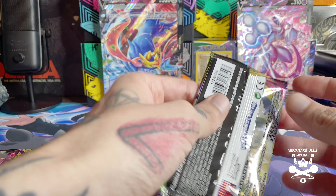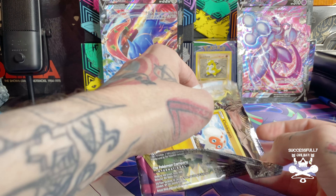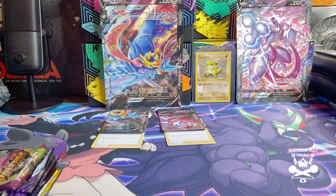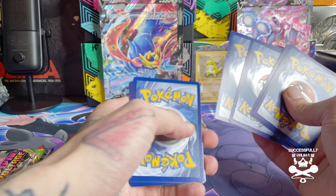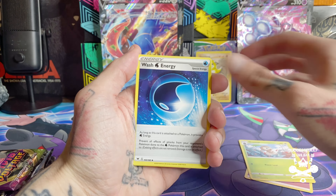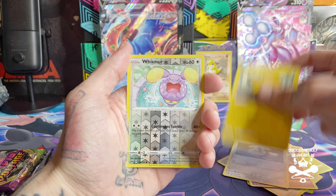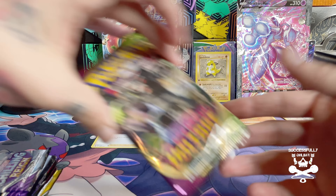Have you guys picked up any of the V Union boxes yet? I honestly want to get my hands on the Japanese one, just because I've seen videos where people were opening up the booster packs and it's not really anything crazy — but still, the Japanese setup is a lot more compact. Psychic energy, Nuzleaf... I'm not gonna really stick around too long with these cards because you've seen them time and time again. We got a Whismur reverse holo and a Terrakion.